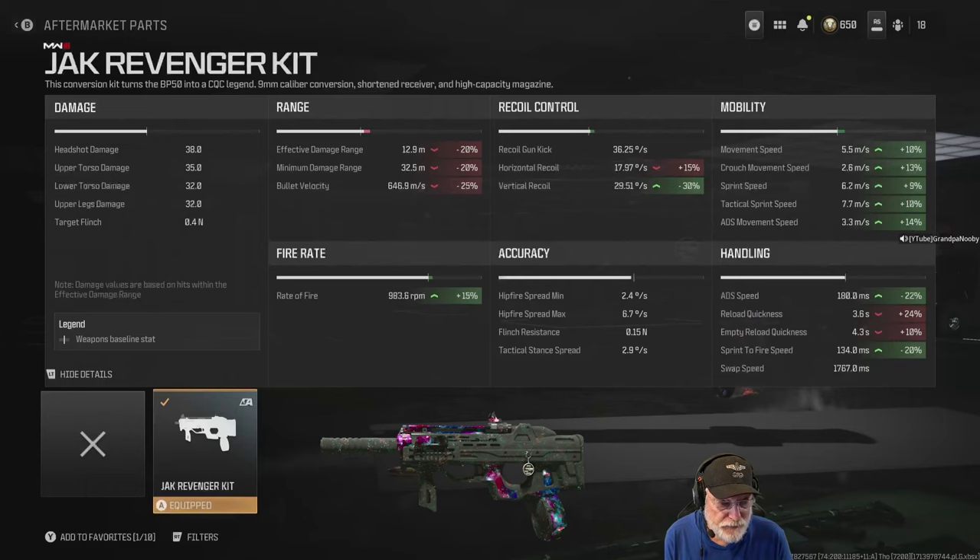But look at the mobility: 5.5 meters per second movement speed. Crouch movement speed is at 2.6. Sprint speed at 6.2. Tac sprint speed 7.7 meters per second. And ADS movement speed — have a look at that one — 3.3 meters per second. The handling statistics is where the money is with the Jack Revenger.